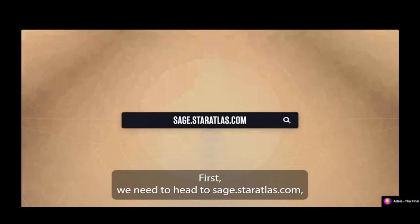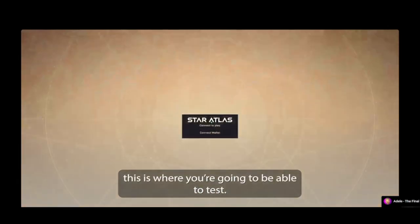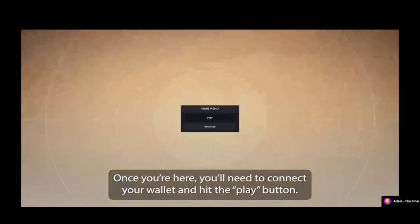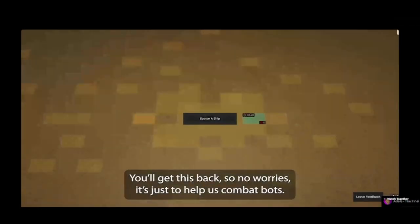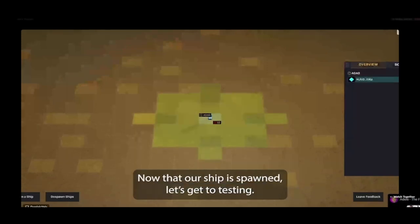First, we need to head to sage.staratlas.com — this is where we're going to be able to test. Once you're here, you'll need to connect your wallet and hit the Play button. Now that we're in the game, we'll need to spawn a ship to start testing. When spawning a ship, you'll need to lock 1000 ATLAS — you'll get this back, so no worries. It's just to help us combat bots.